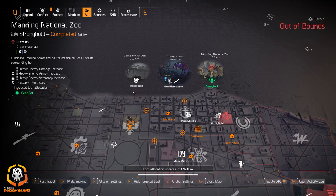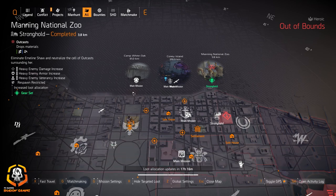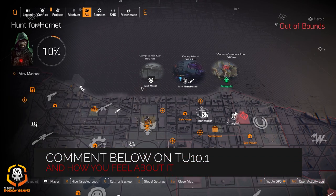Just real quick — I haven't really played since Title Update 10.1 came out, it's just been a few hours for me. But from what I'm reading, the loot has really improved. The rainbow rules are going to be addressed in TU11. If you guys have good improvements in loot quality, let me know — I'm going to be playing a lot more today just to see what it's like.